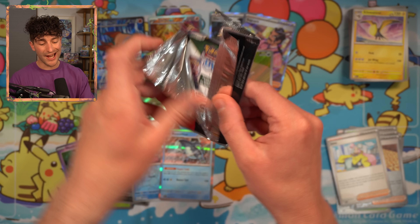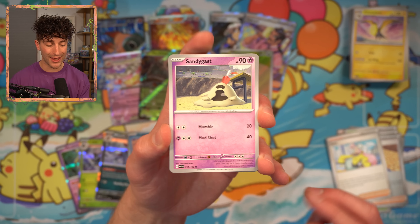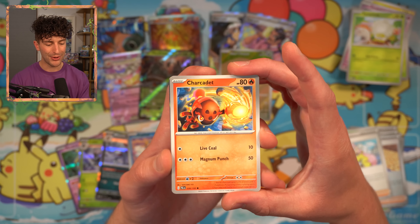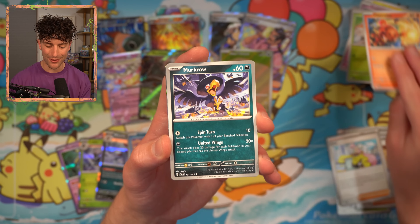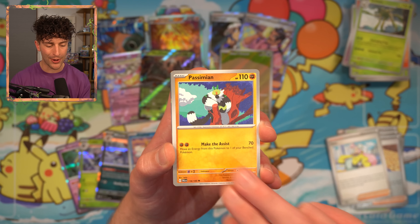So those are easily the best Reverse Holo and Rare Holographics we have found so far. In this day and age, you absolutely cannot bypass any Rare card that you find. Sandygast, Tarountula — there are so many Tarountula over this set and Scarlet Violet. Murkrow, Spidops — this spider is everywhere.